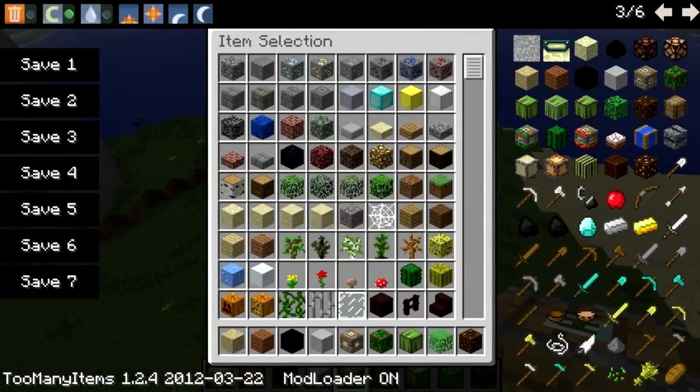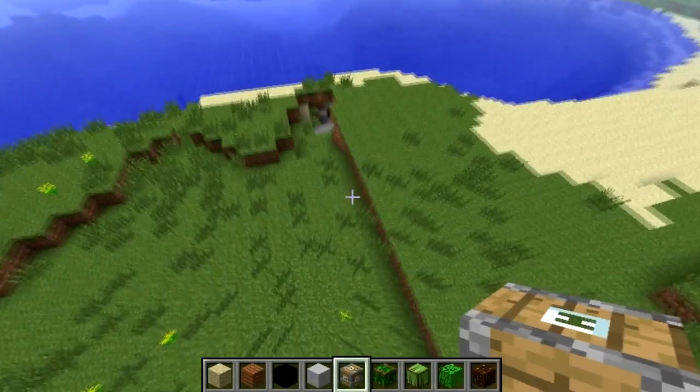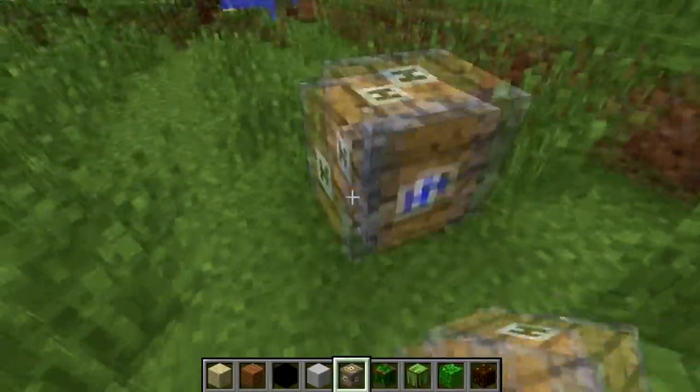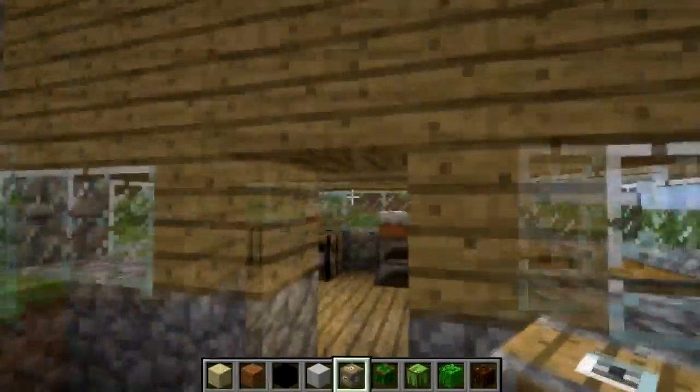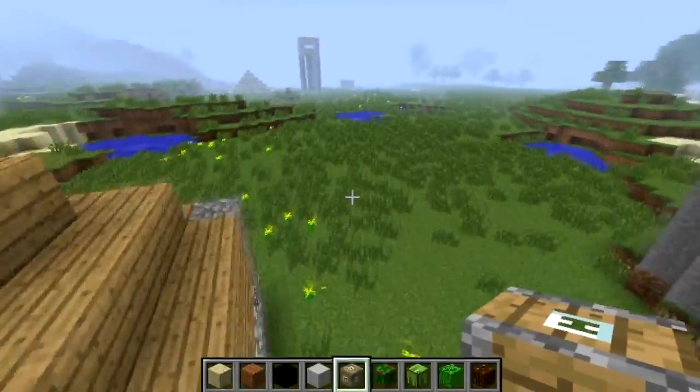Let's go create a house now — it claims it can create a house for me. It's sort of like a villager house and it gives me a nice cake. Nothing too shabby yet.